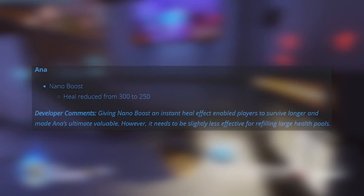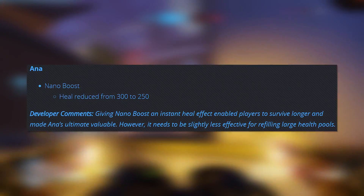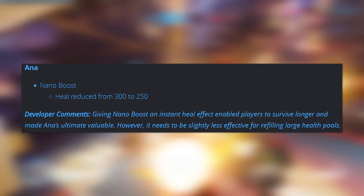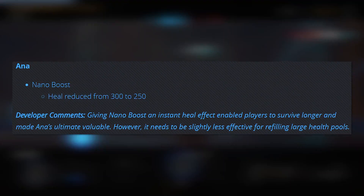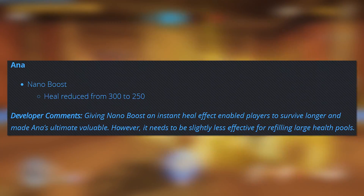Getting on now to the other hero changes: Ana's Nano Boost got a nerf — heal reduced from 300 to 250. This just makes it less effective at instantly healing tanks when she uses it on them, which I think is a fair nerf. I don't think the tanks really need that extra healing buff, especially at this point with our current meta. I think this is a decent nerf all around — not one that's gonna have any drastic negative effects.